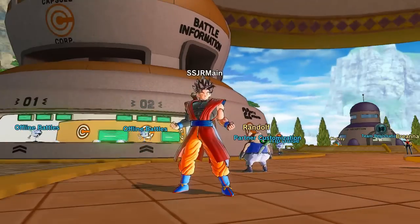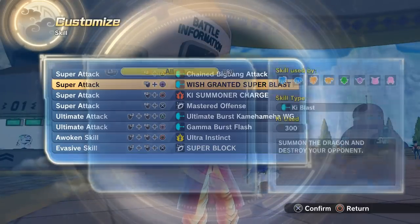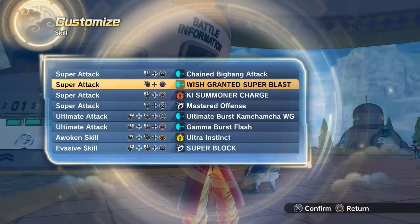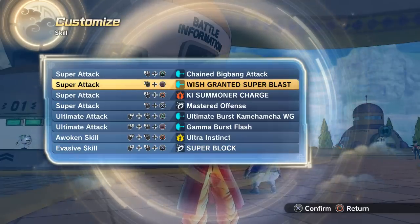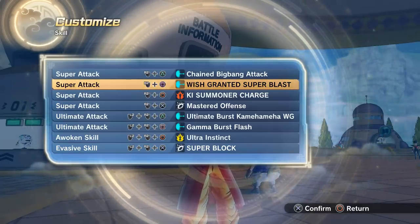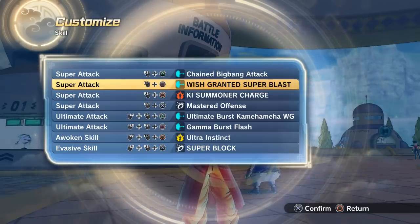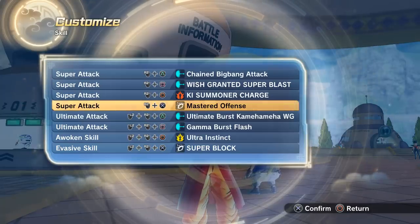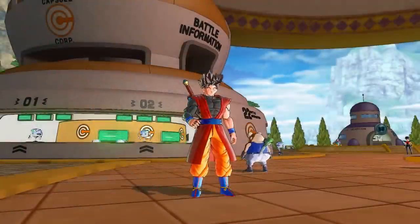Hey guys, welcome back to another video. Today we are doing yet another Xenoverse 2 mod review. Our main focus is Wish You Granted — a super blast. I've only seen one screenshot; it looks like you do some kind of meditation with a ki blast in your hand, and it looks very cool. It's a super, so I don't know how long it will last. Ki Summoner Charge — most of you guys know what that is.